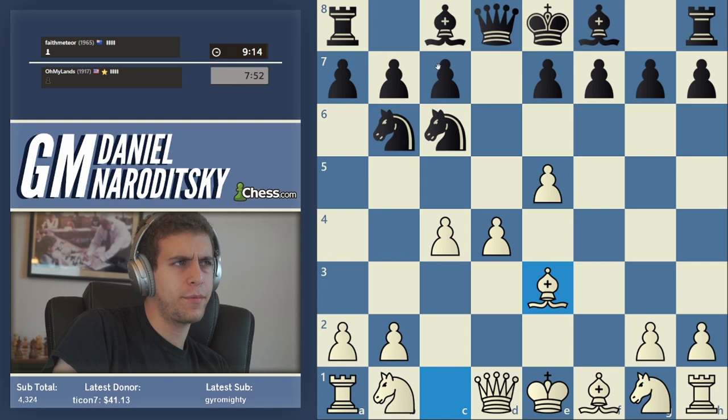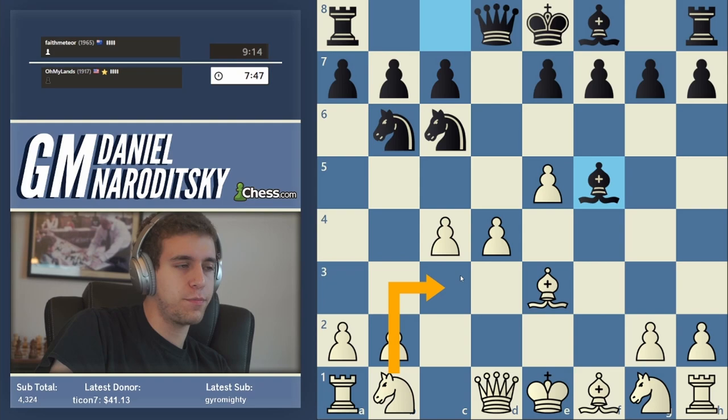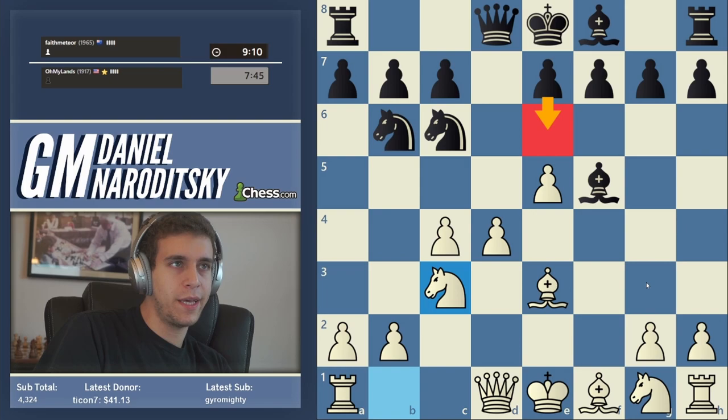Now we can develop normally — first play knight c3, developing the knight. If he plays e6, which is the main line, we play knight to f3, and we have successfully defended our center.